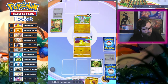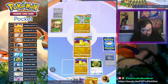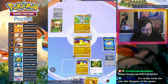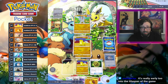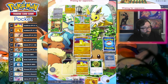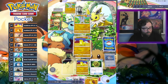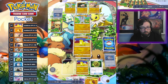I'll link the fire aggro deck here — it's pretty budget friendly, doesn't use any EX Pokemon, it's just Blaine, Ninetales, and Rapidash. We're playing a fighting deck and I haven't seen a lot of fighting today. It is very early in the lifespan of the game. I think we're going to see this game pop off on launch — launch is on the 30th, full launch for everybody, and I think this game is going to do really well.